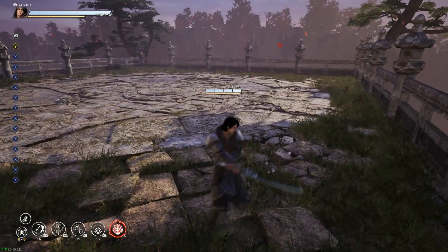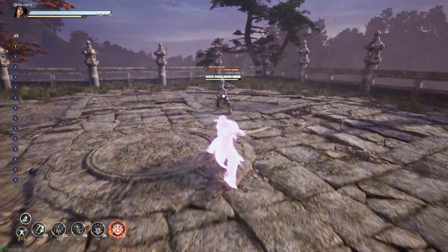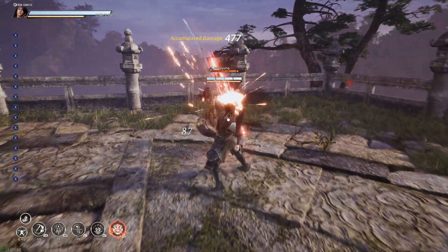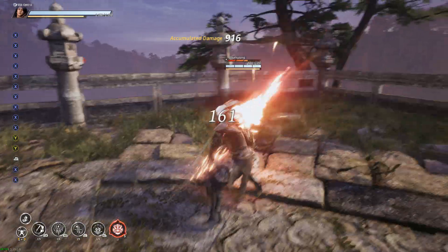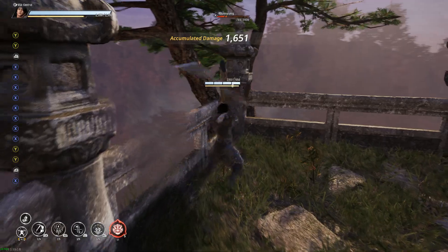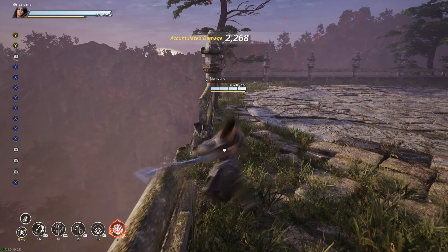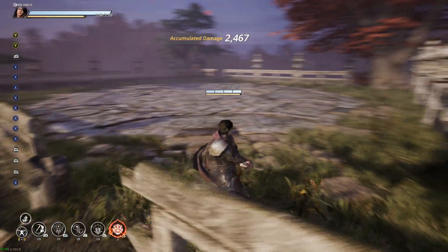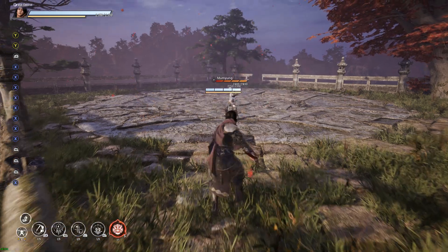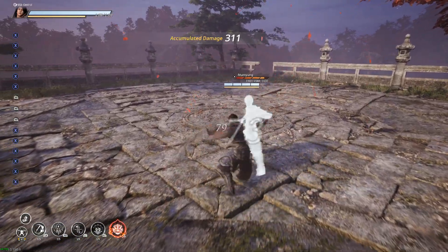Let's go ahead and show a combo like the one I did earlier. So let's do his S-string, cancel with the martial arts, do his chain attack which keeps them in hitstun, then one martial arts attack as a launcher. That almost killed him — wow, it did. Characters have varying amounts of health, attack speed, and properties on their moves. On this guy, the thief, it's a 100% combo.